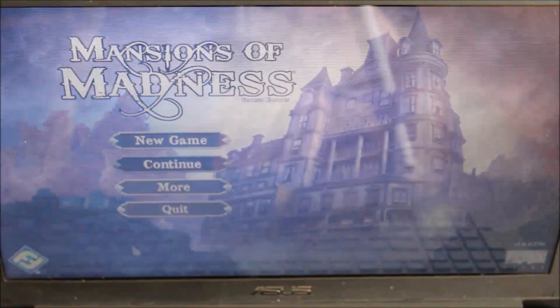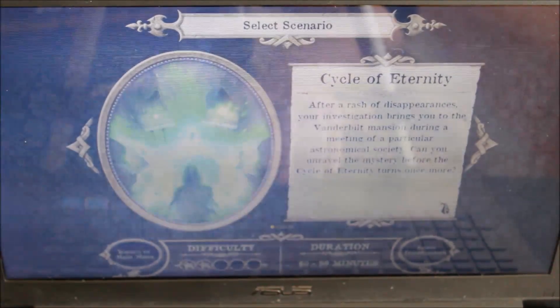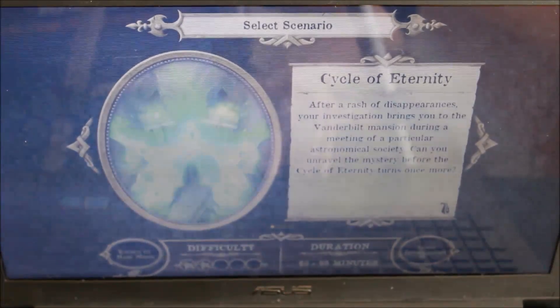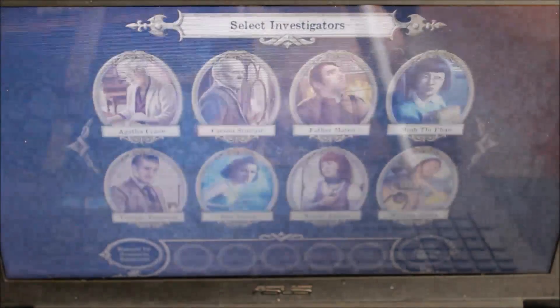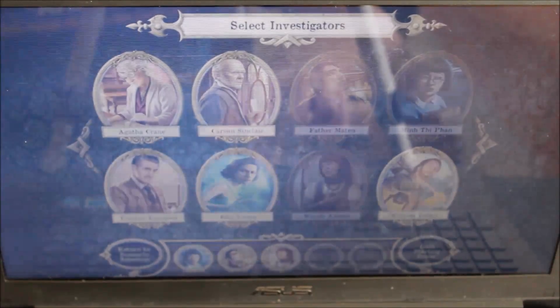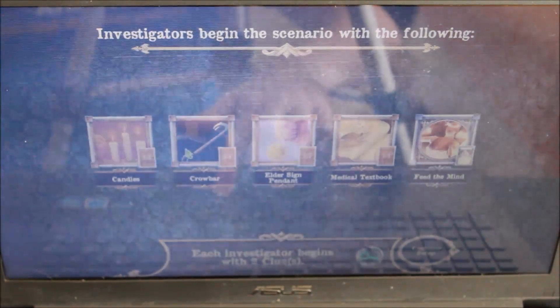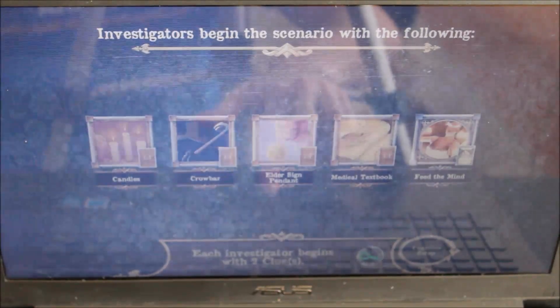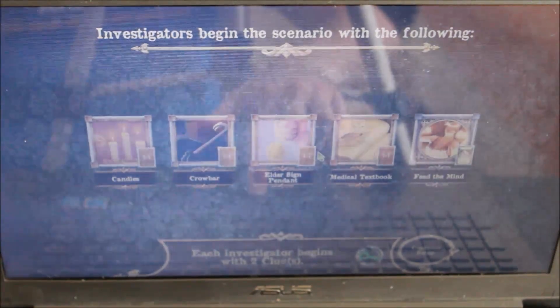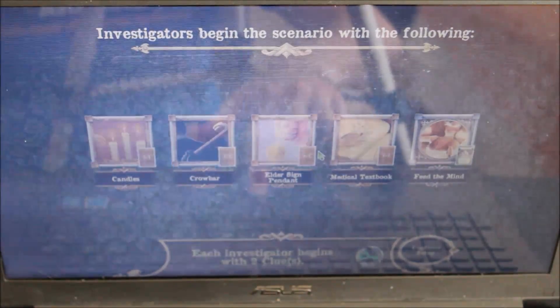This is the Mansions of Madness app that is required for the game. You will start a new game, then choose which scenario you will be playing. Tell the app which characters you are using. It will then give you the items for the game and you will assign those items to whoever you wish.